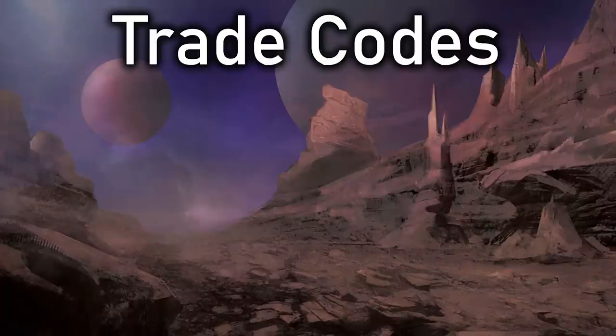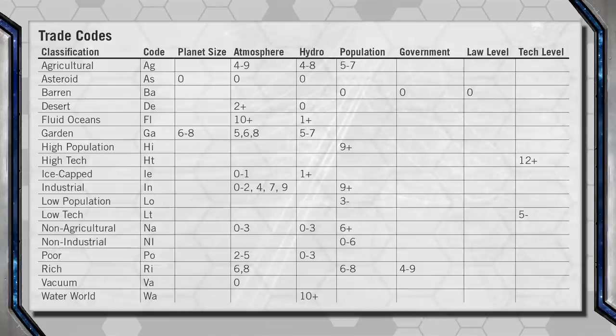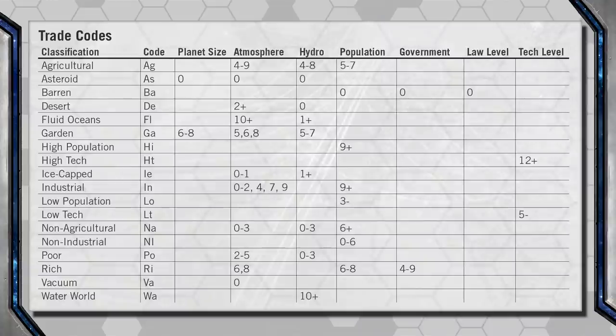One thing the UWP tells us that isn't separately listed on the Hex Map is Trade Codes. You can see New Home has a Trade Code of RI, which means rich. Trade Codes are determined when certain criteria are met in the UWP. Also, New Home being Tech Level 13 should give it a high-tech code since it meets the standard of TL-12 or higher — so it looks like there's a small error in not listing that code beside the planet. These codes are useful for trade, especially speculative trading, which we'll explore in a later video.